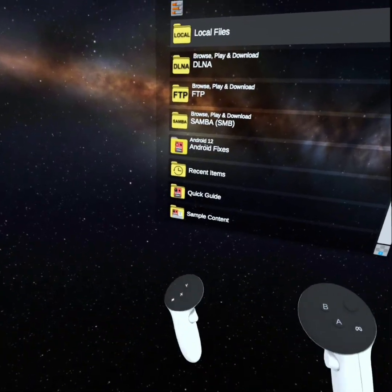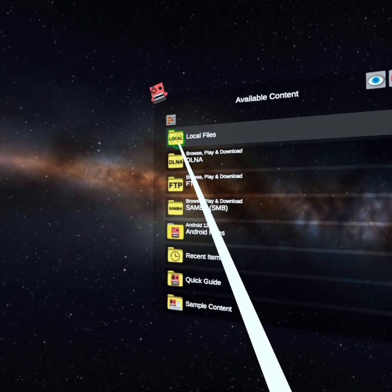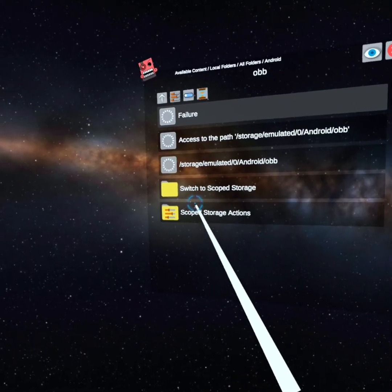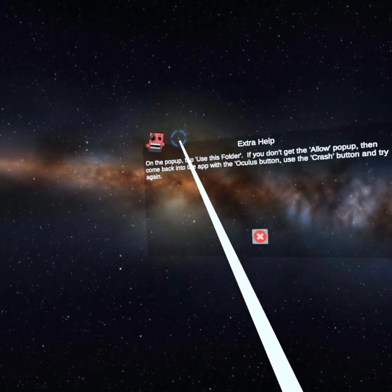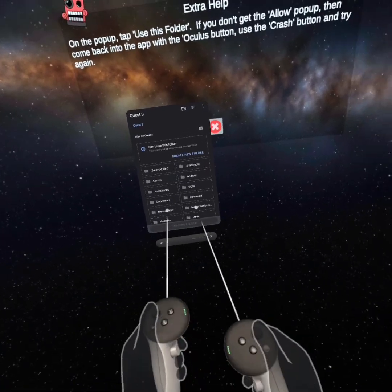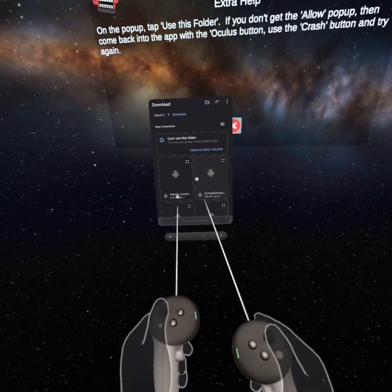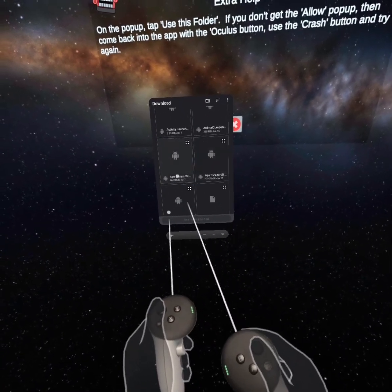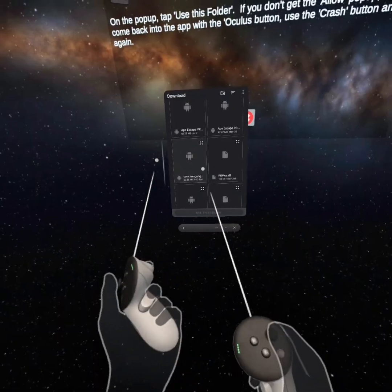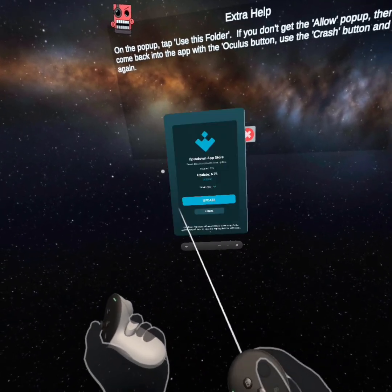Once you're in Mobile VR Station, go into Local Files, All Folders, Android, OBB, Scope Storage Actions, Request Access, and then Download. And then com.lavagang.melomoder and then click that.